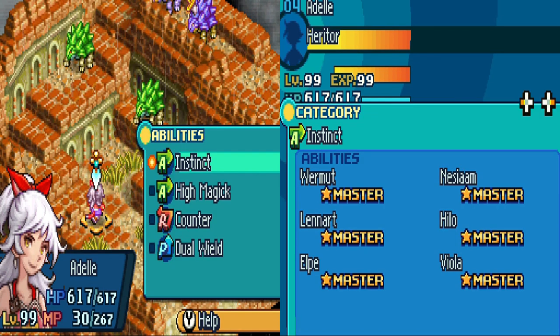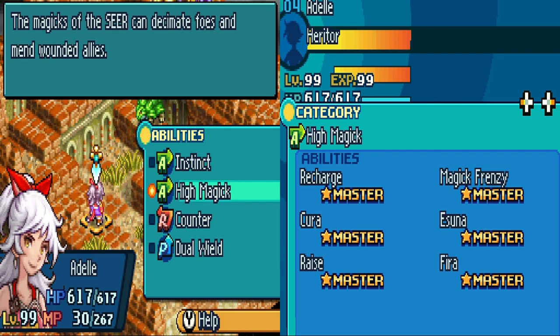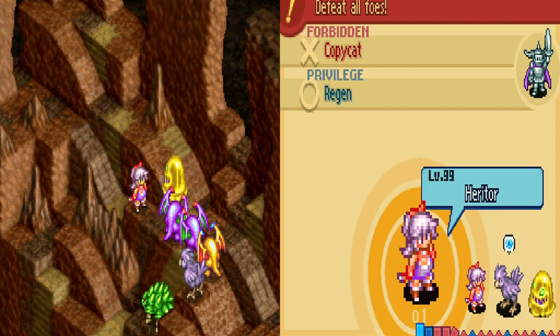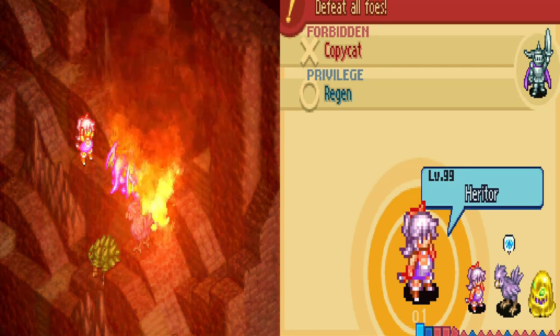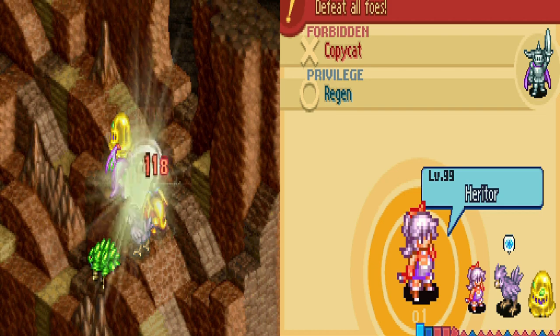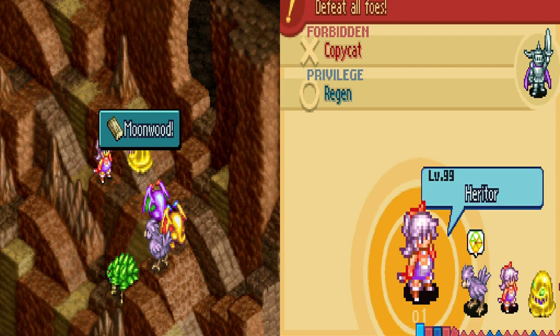Now for her abilities, it's a well-known overpowered one: Heritor base job with high magic and dual wield. Veterans will know where this is going. I'm using Counter as her reaction ability since she can attack back with two weapons from dual wield. Now the second turn in battle is where the shenanigans start — Magic Frenzy with either Thundara or Phyra, then watch the damage. In addition to the magic attack, you will also attack twice with your weapons. The fact that this does so much damage and AoE still doesn't match FFT sword skills though.